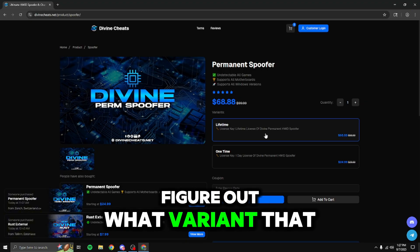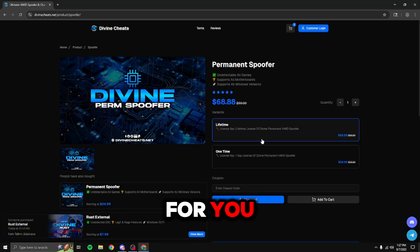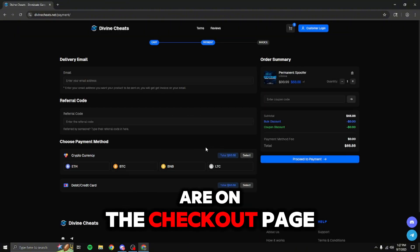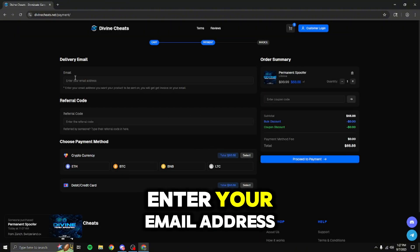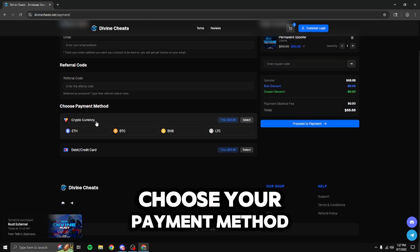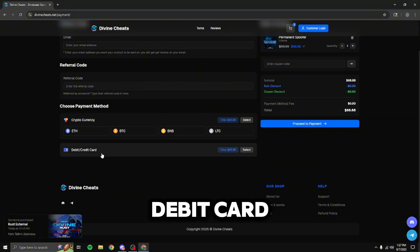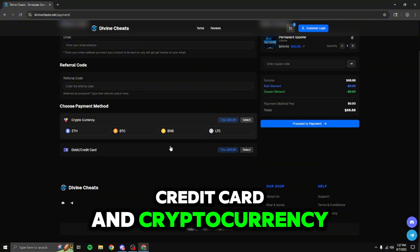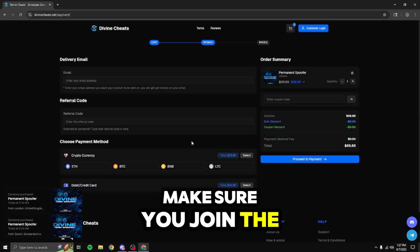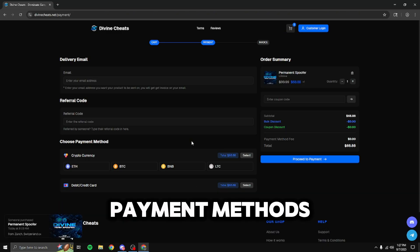Once you figure out which variant works best for you, press checkout with the variant selected. On the checkout page, enter your email address — this is where the product will be delivered, so make sure it's correct. Choose your payment method: they have debit card, credit card, and cryptocurrency. If you don't see your preferred payment method such as PayPal or Cash App, join the Discord server where you can check out with those payment methods.